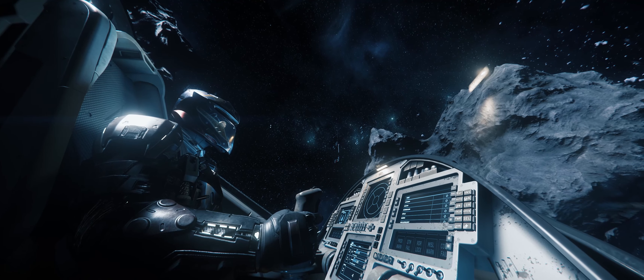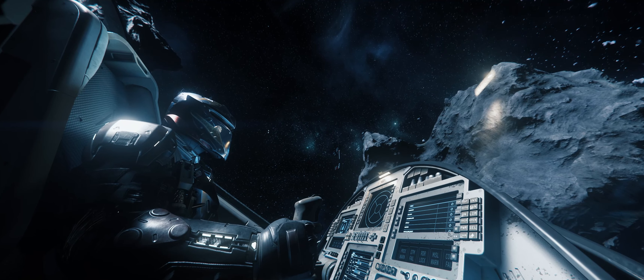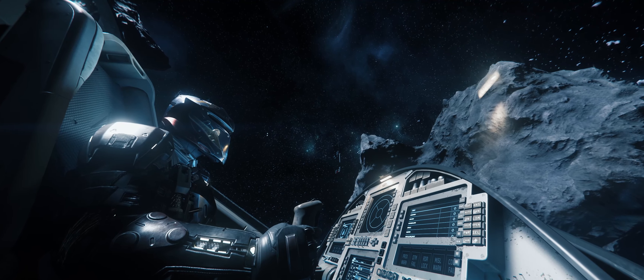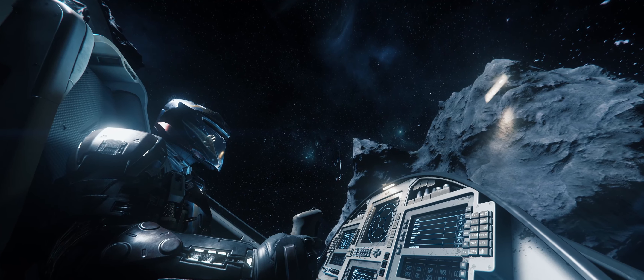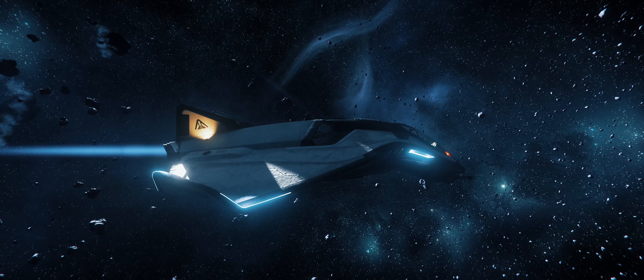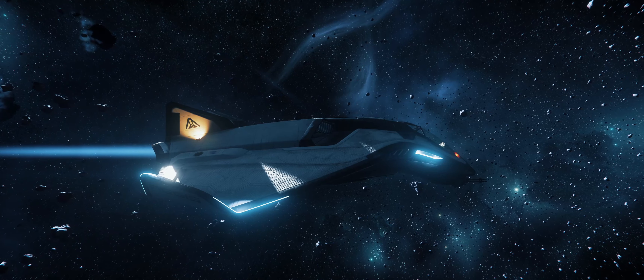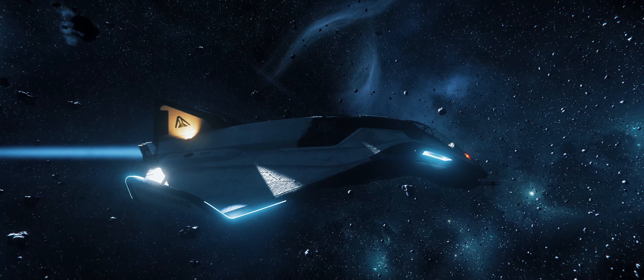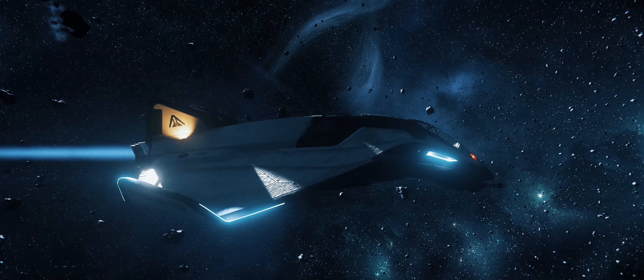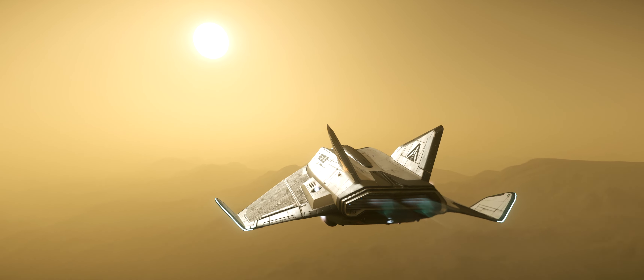The Avenger Titan has a few more advantages over the Cutter in terms of its performance, its weapons, and its components loadout. When it comes to performance, the Titan is faster than the Cutter in terms of its pitch, yaw, and roll speeds, and it has a faster top speed. It also has almost half the mass of the Cutter, which is going to come into play later on when a ship's weight starts becoming more of an issue. Another thing the Titan has going for it in terms of its performance is how its wings and chassis are shaped.